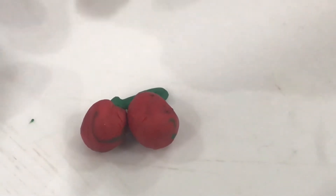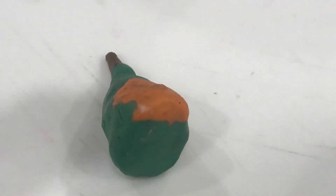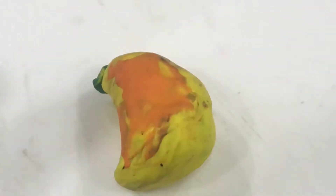Yum. A for star fruit. A for star fruit. Wow, green color star fruit. It's yummy. A for peach. A for peach. Yellow color peach. Delicious. A for cherries. Red color cherries. A for pears. Very nice pear. A for mango. Very delicious.